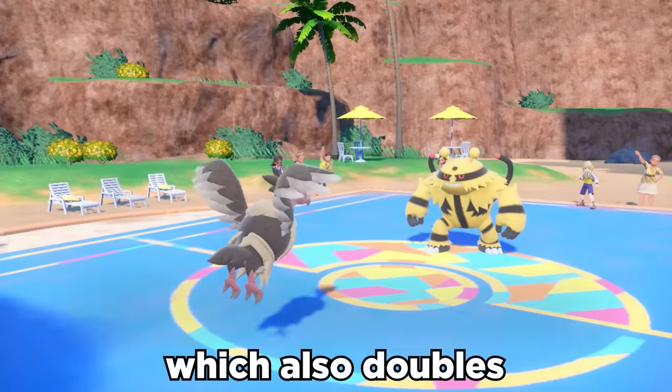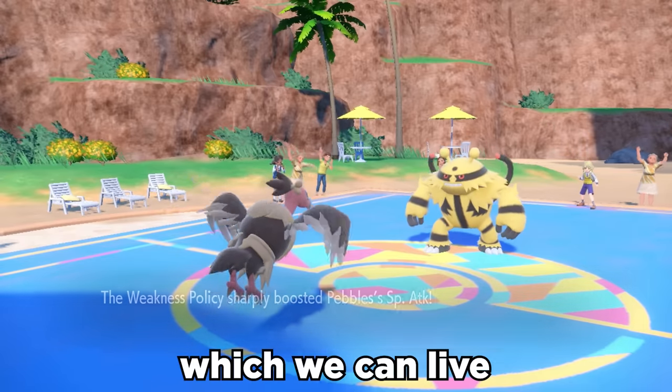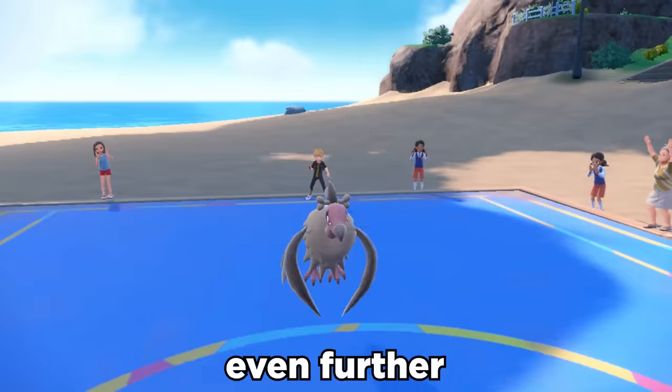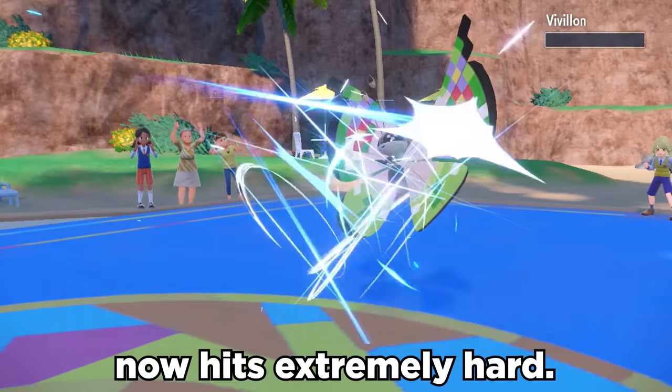We toss on a Weakness Policy, which also doubles our special attack when hit by a super effective move, which we can live because of our natural bulk. We can then Nasty Plot to boost our special attack even further, and STAB coverage with Dark Pulse along with Air Slash now hits extremely hard.